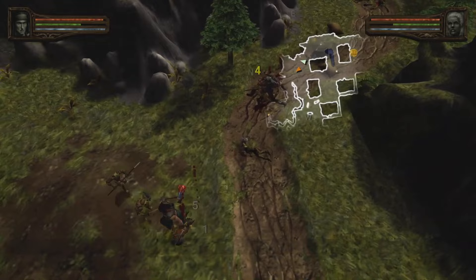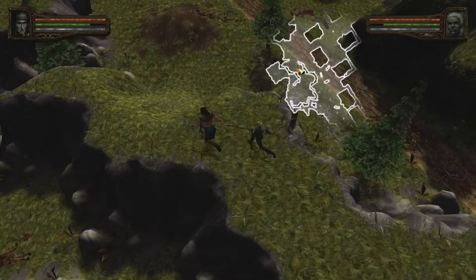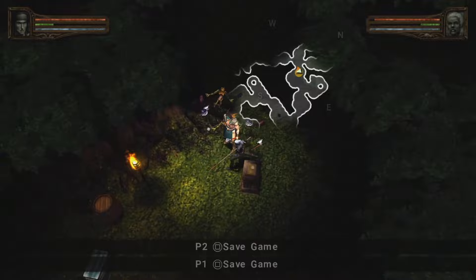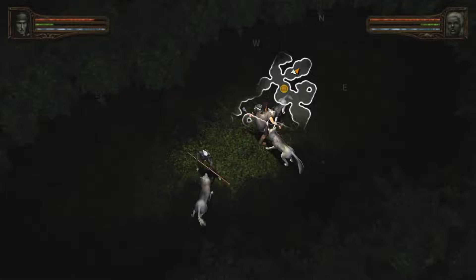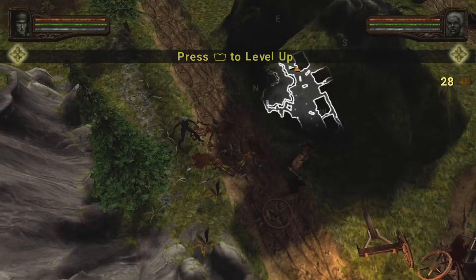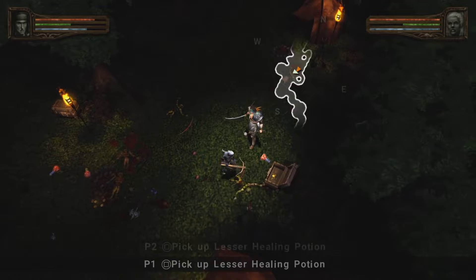Baldur's Gate Dark Alliance 2 delivers familiar and enjoyable hack-and-slash gameplay, featuring relentless monster battles and isometric dungeon exploration across 80 levels. The addition of a workshop feature allows players to customize weapons and armor with gems and rune stones, enhancing the depth of gear customization. Although the game maintains its core action, the lack of significant innovation in terms of branching storylines and a notable online component leaves room for improvement. While not breaking new ground, Baldur's Gate Dark Alliance 2 offers solid action and customization for fans of the series.